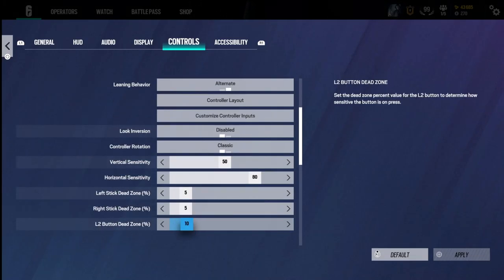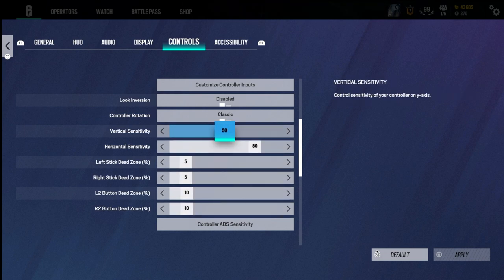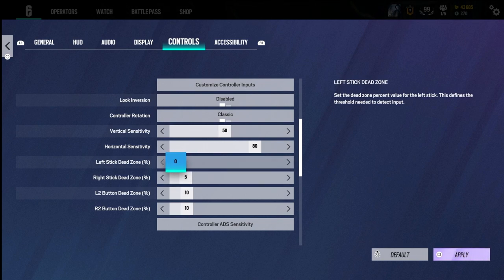For my sensitivities, I have my vertical sensitivity on 50 and horizontal on 80. Always make sure that your vertical is lower than your horizontal — that's just a common thing around Siege right now. My dead zones are on 5 only because I have a little bit of stick drift, so make sure you have this on 0 at all times if you don't have stick drift. If you do have joystick drift, just put it as low as it goes while still preventing the drift.